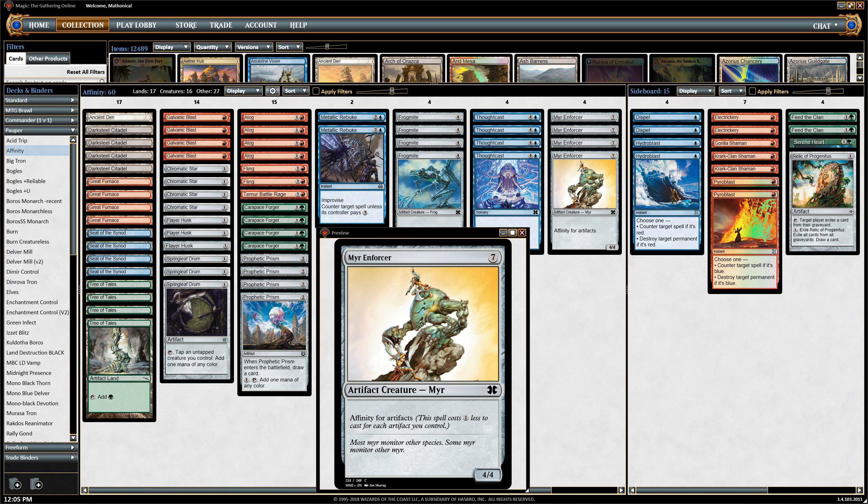Hello Pauperfans, this is Mythonical and you are joining me for a series on Affinity. This isn't really a novel deck, this isn't going to be some revolutionary setup or anything like that, but I felt like Affinity has been a little bit on the downswing lately. When Affinity is on the downside, that is the best time to play it, because most people are going to have a little bit less sideboard hate for Affinity, so we're going to try and take advantage of that.